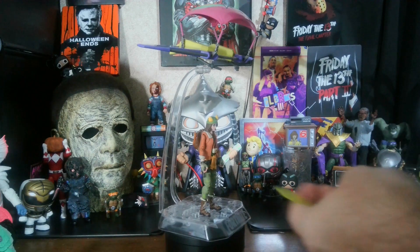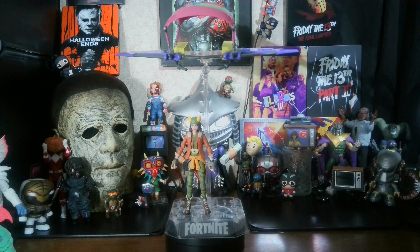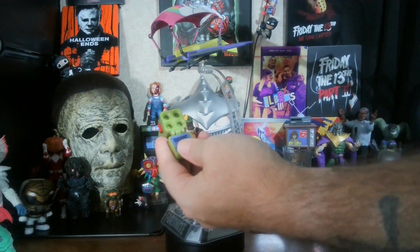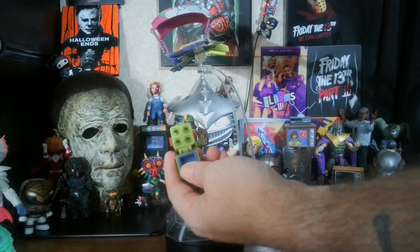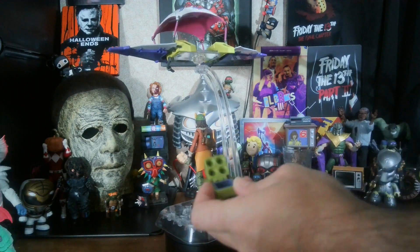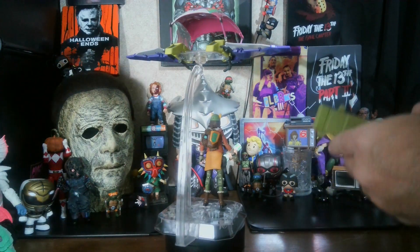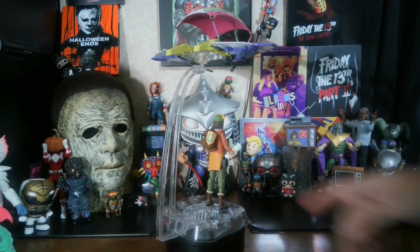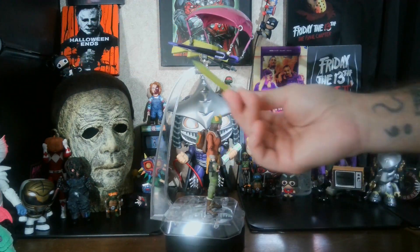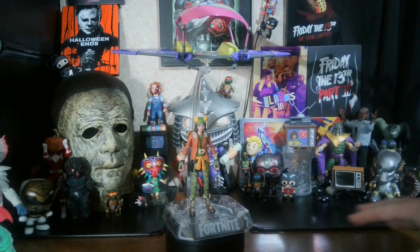Sky comes with her pickaxe, which is a sword — it matches her outfit — and this also matches her outfit: it is a rocket launcher, a four-part rocket launcher. Whatever you call it, these are her accessories, and her back bling is what she comes with. You can actually put her sword in the back bling.